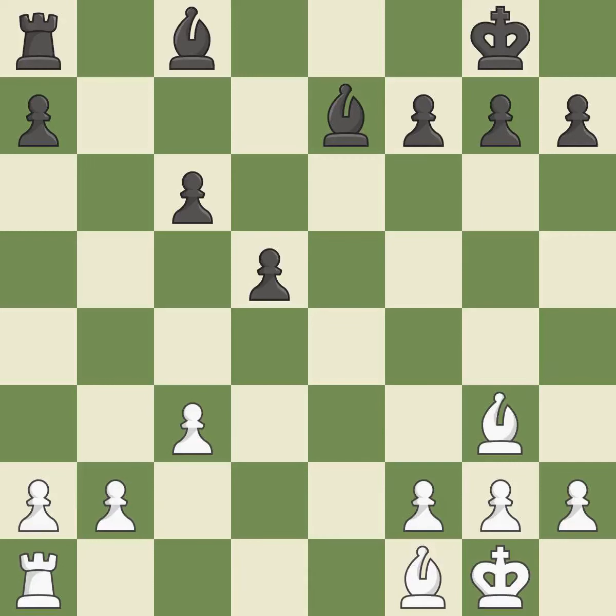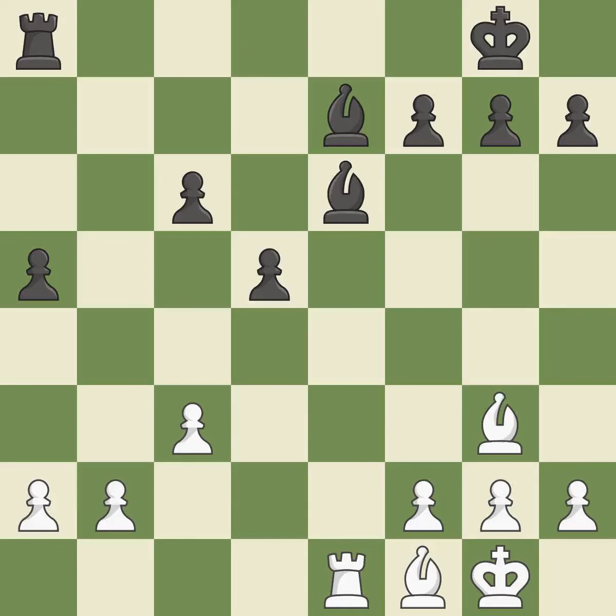This disregards an improved method of recovering a piece — it is incorrect. This requires an open file, a typical technique for rook activation. This prevents an assault on a bishop that may have been captured. This shifts the bishop to a square with more activity, giving it greater scope.